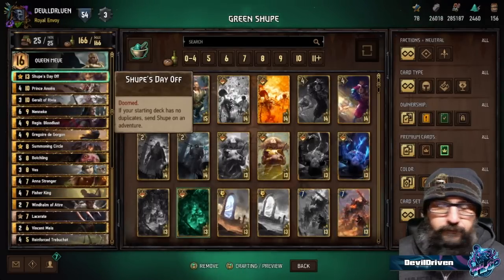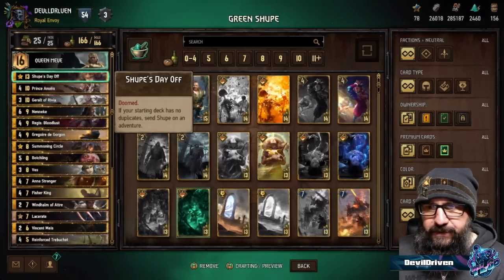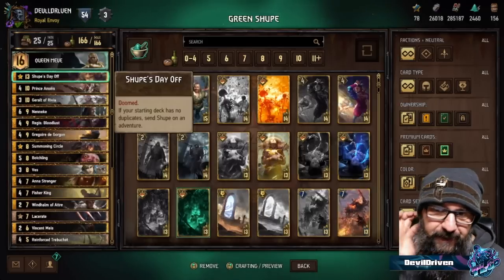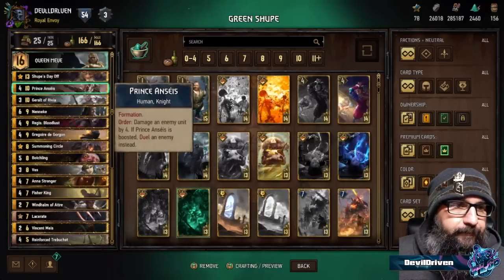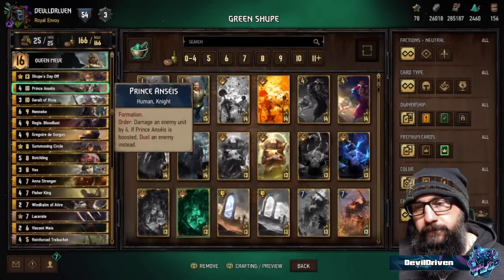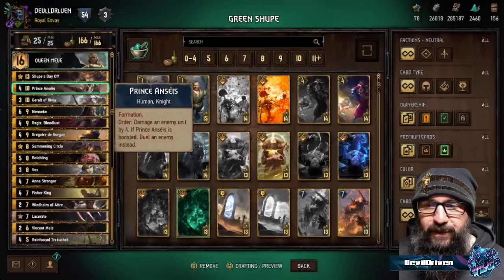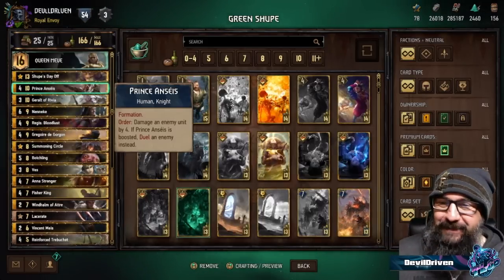Shoop Punter is often quite solid too — you can deal three damage to three units, inflict weather on their row, hand buff, and play around tall removal by going for an Agent Hunter. Resilience is also important because if they win round one they'll try to bleed you — that's just what you do to NR. If you carry over eight points, that's pretty great. The deck is very resistant to being bled, but the summoning circle could be an issue, so you'd want to play it as soon as possible.